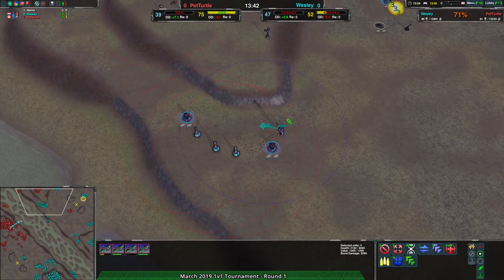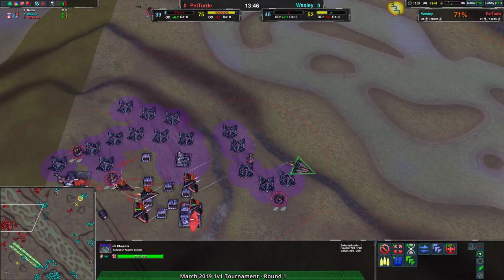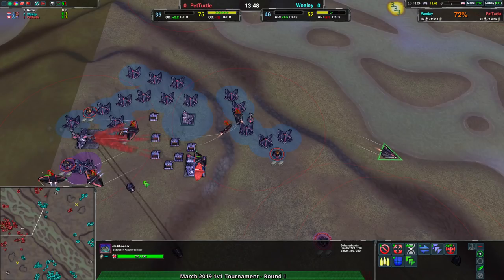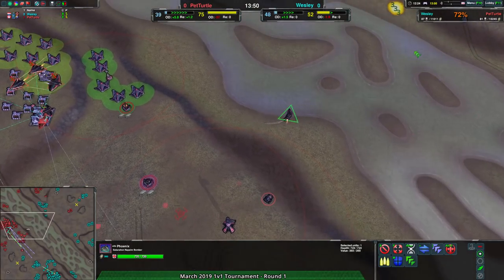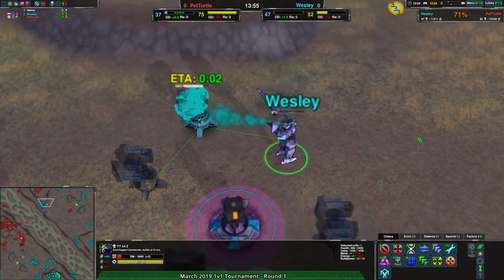A Phoenix is coming in, wiping out a Mason very efficiently. The second Mason unfortunately doesn't go down, but those Phoenixes can rearm. The commander is being heavily targeted as well. One of the Phoenixes actually could go finish off the commander — it has a job to do. The commander is almost dead, so that's going to be fairly important.